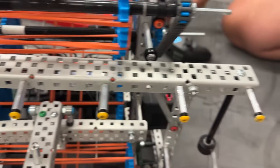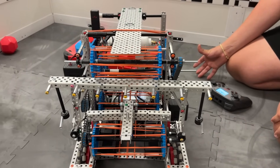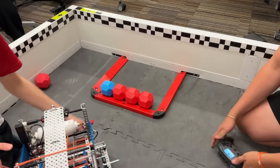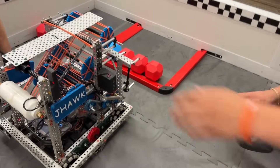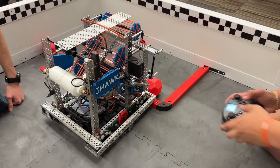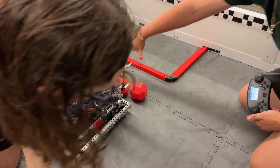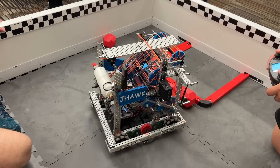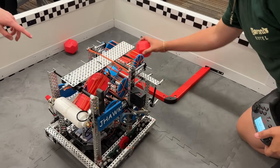We call it the rake mech - it looks like a rake. In skills, we're supposed to get these four blocks out of the match load zone. How we do that is at the start of skills, we literally drive up, put this down, and drive back, and it puts most of them in a controlled space so we can just pick them up. Not ideal that we got blocked out of the park zone - that shouldn't have happened.